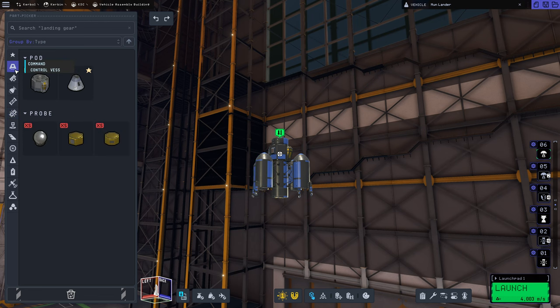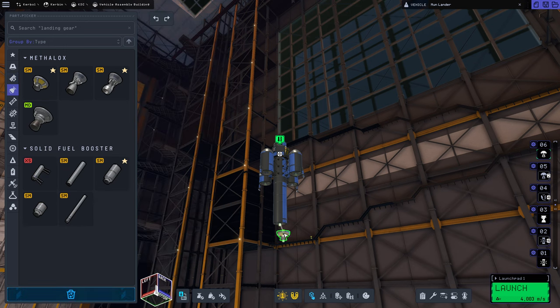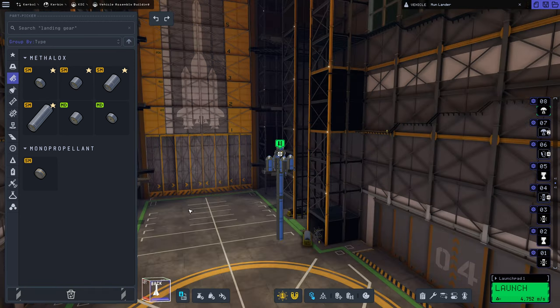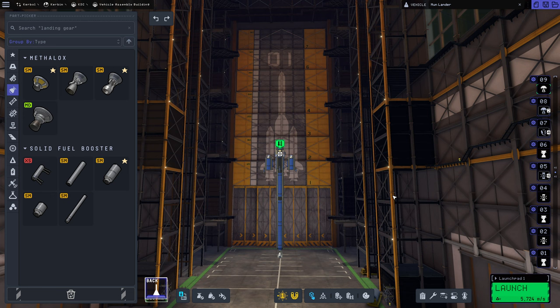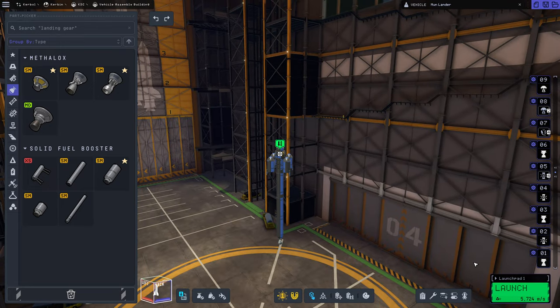Now we're going to need a transfer stage — this stage is intended to get us to the moon and into a reasonable orbit. A T-800 would be ideal here. That'll be a terrier engine, then a stack decoupler, and I think all I want is a pair of T-800s. This is obviously not going to be high enough thrust to weight to lift all of this, but that's okay. I want to put in a T-45 swivel engine here. We don't have access to fuel lines, so I'm going to have to go SRBs.